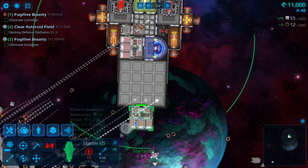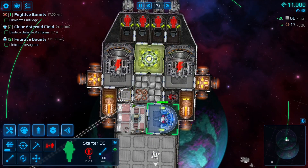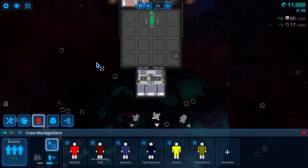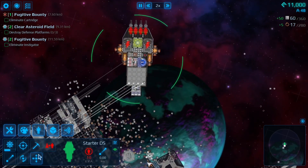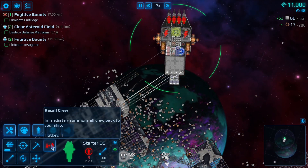Now you notice this far section has no space, but all these guys who use chairs are just sitting there doing nothing, so it's okay to have them far away. You want people marked specially so they're going to choose the operator roles over anything else. If you are getting attacked in a little fight, you can recall your crew very quickly using this button.